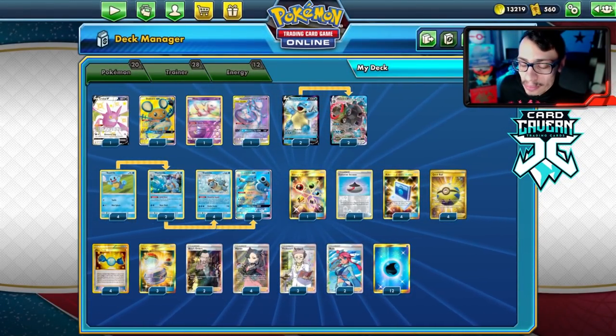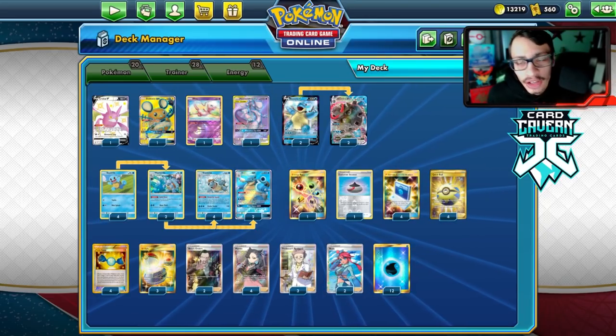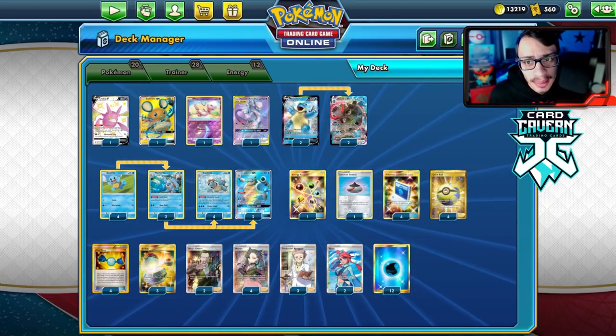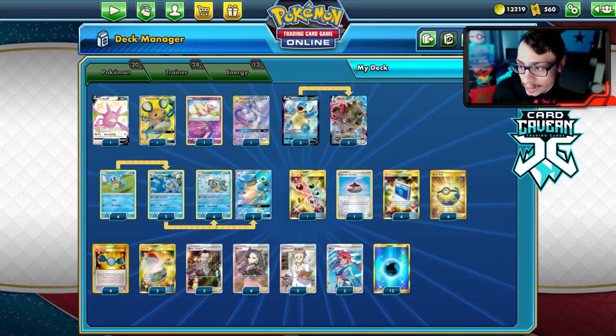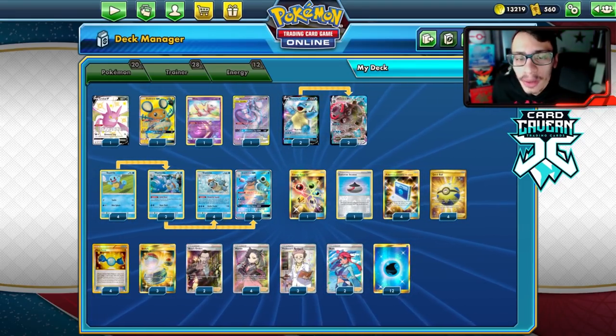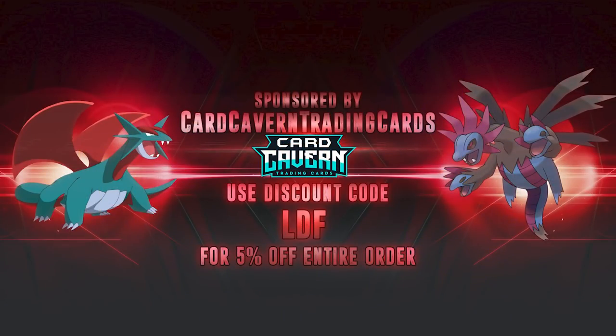We've technically played a Charizard deck before — the Roaring Resolve Charizard deck with Charizard GX and Flare Blitz — so all that's left is Venusaur. Before we get into it, a word from the sponsor Card Cabin TCG.